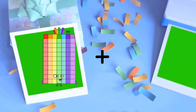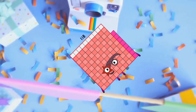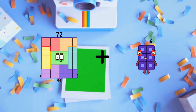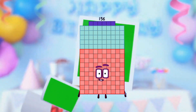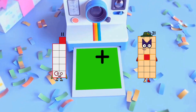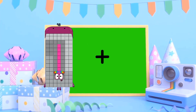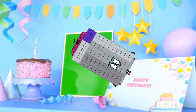77 plus 41 equals 118. 72 plus 84 equals 156. 11 plus 69 equals 80. 98 plus 96 equals 194.